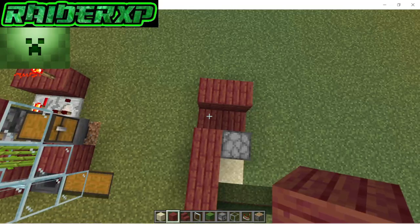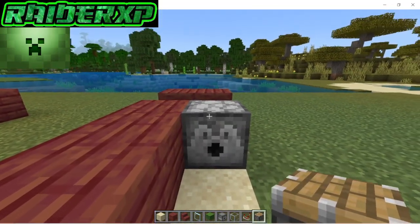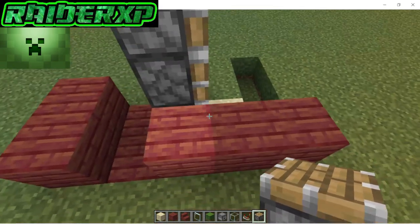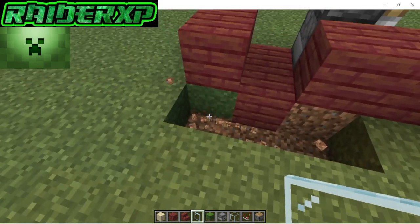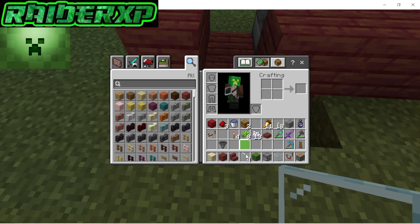Next thing we're gonna do is grab our pistons, crouch down, and place two pistons right on top of that dispenser like so. Then come around here and take out those five blocks.